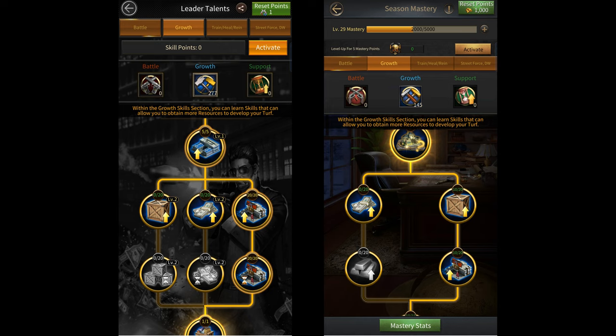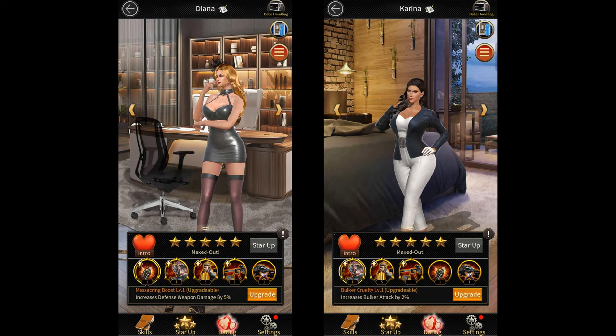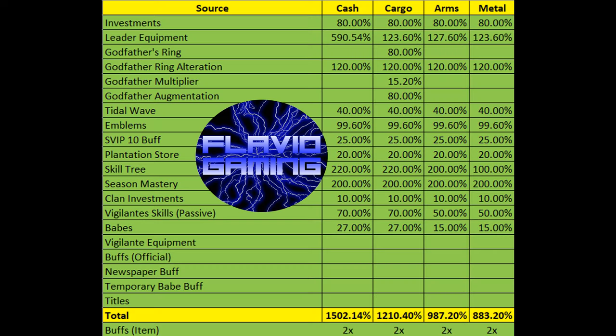You also have the Season Mastery skill which gives another 200% resource production when maxed out. Then there are clan investments that give 10% resource production. You also have the babes Diana and Karina who together give 27% cash and cargo production and 15% arms and metal production. So in total, using all of these methods, you can get up to 1502% cash production, 1210% cargo production, 987% arms production, and 883% metal production.